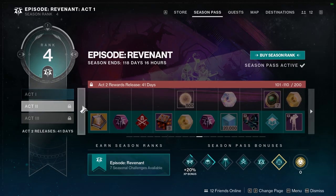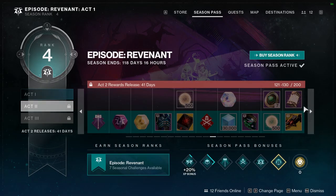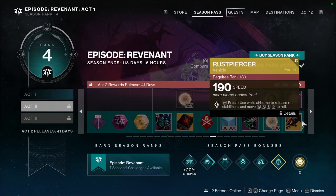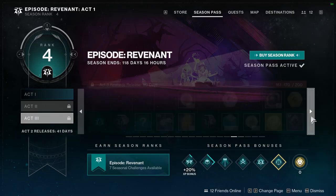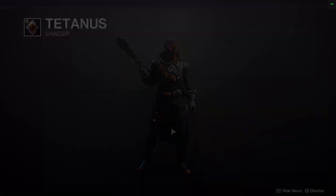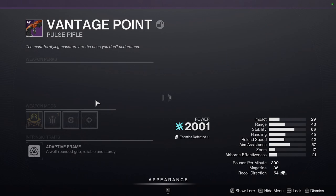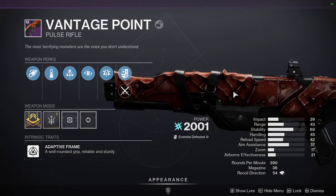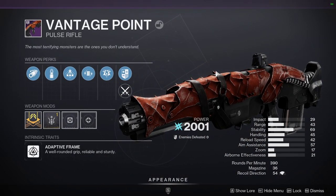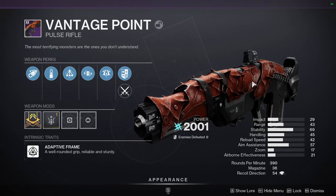These are the weapons for this season. I would have preferred that for the level 200 stuff we actually got weapon skins rather than just materials. This is supposed to be Scorn-themed, but I would have preferred a Splicer-themed skin because the armor we get from the seasonal activity is technically more Splicer-themed — actually more like a pirate-Splicer aesthetic, which is really cool.